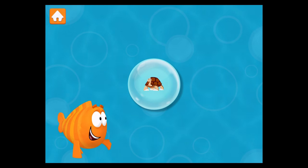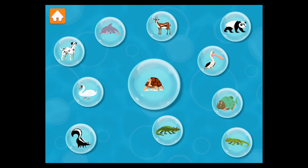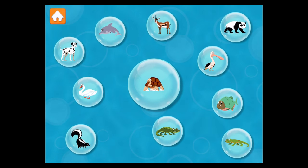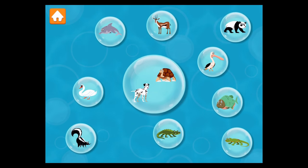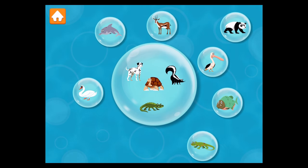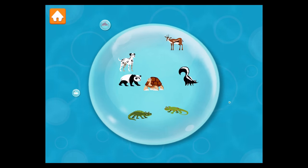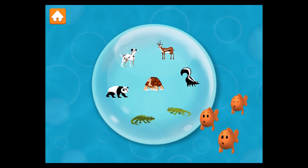Here's another animal. This animal is a tortoise. A tortoise moves very slowly and has four legs. Look for all the animals that have four legs: dog, skunk, alligator, gecko, panda. One, two, three, four — who could ask for anything more!